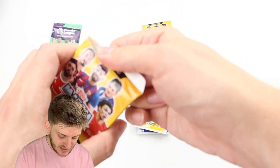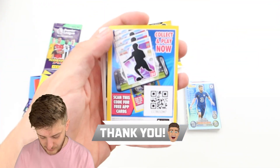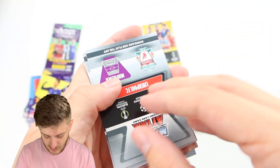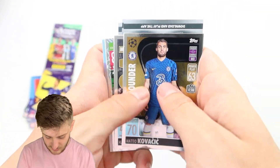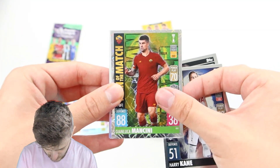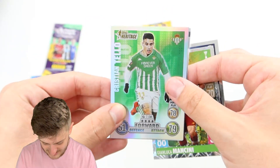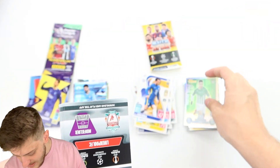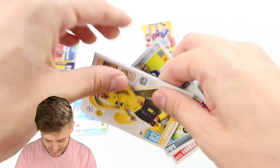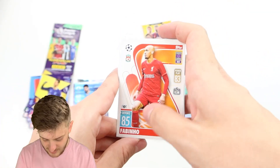Into the penultimate Match Attacks pack — if you're enjoying this, smash the like button and subscribe for more pack battles. There's a code card, then inserts first: All-Rounder Kovacic, Goal Machine Harry Kane, Man of the Match Mancini, and another Heritage card — Christian Tello for Real Betis. Love the green on that. Base cards are Correa, Pepe, Mats Hummels, Marquinhos, Griezmann, West Ham badge, Albrighton, and Fabinho for Liverpool.